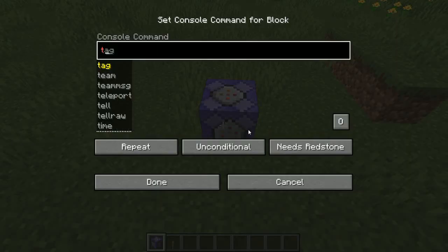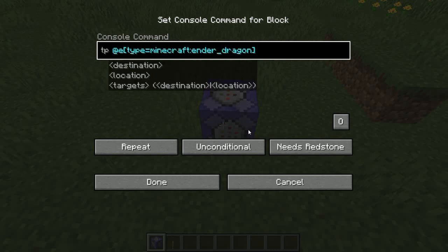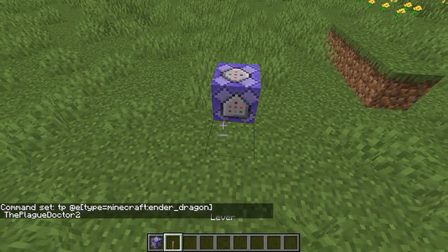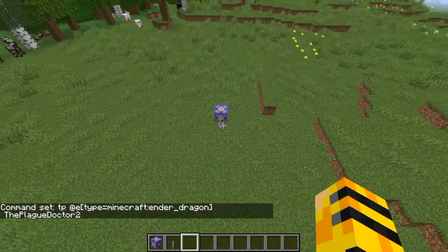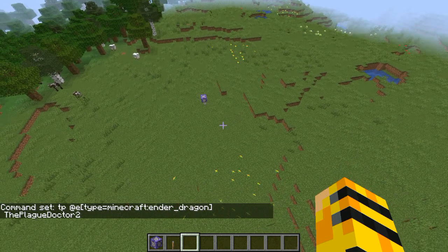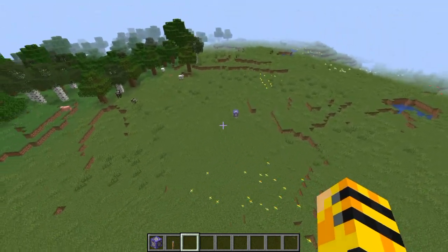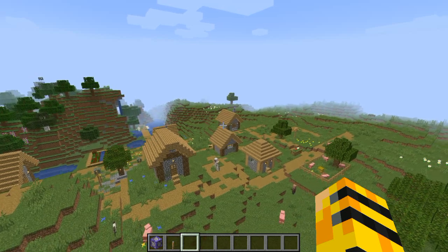So like I did in the last video, do TP, all in T's, type equals ender dragon, and then whatever your name is, which is mine - plug doctor 2. I'm going to put the level like that. Now we have that command block constantly TPing the ender dragons to us.